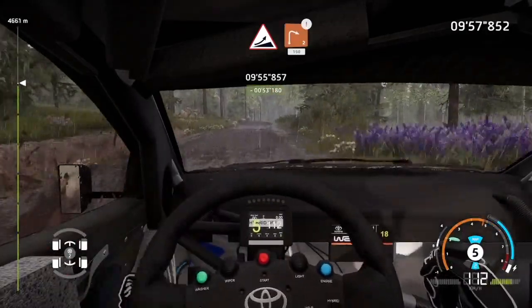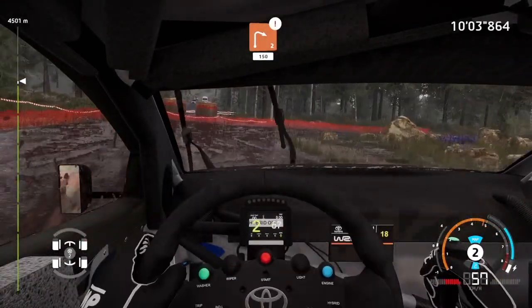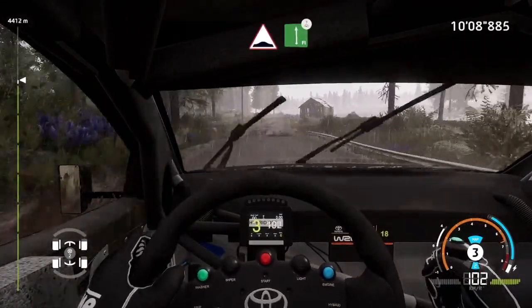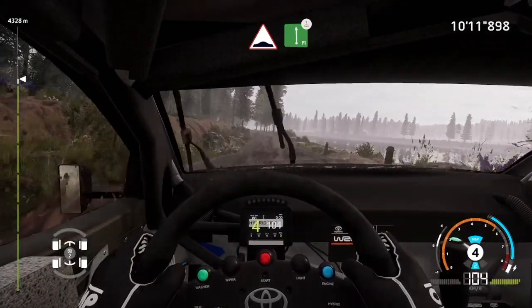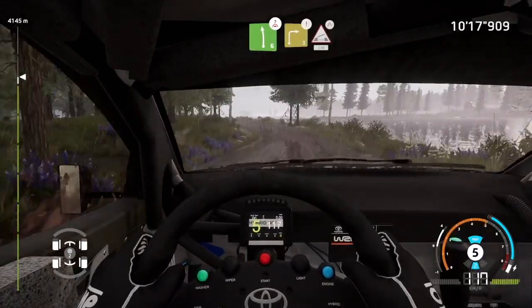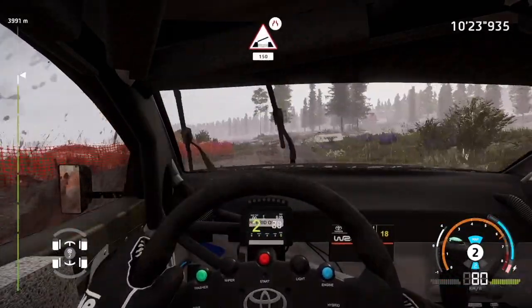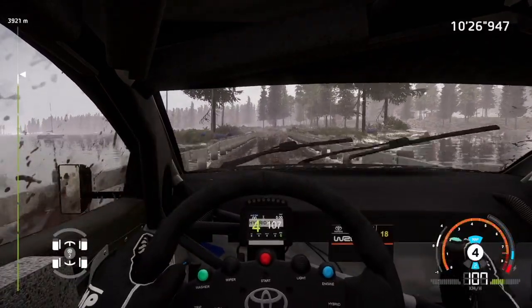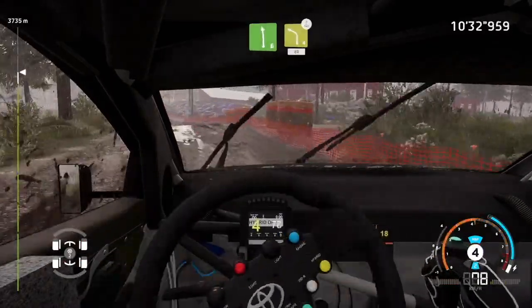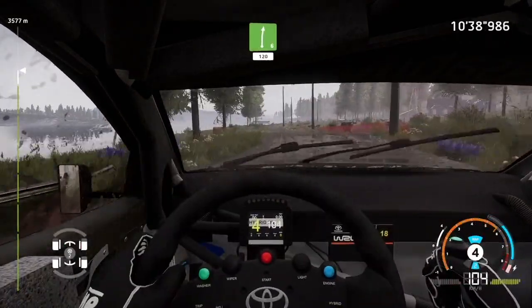Caution, brake, right 2, cut, 150. Caution, brake, right 2, cut, 150, bumps, keep middle, into right 6. Left 6, over crest, long. Caution, brake, right 3, small cut, into bridge, narrows, 150. Right 6, over bump, keep right, for left 6. And caution, left 4, medium, over crest, definitely don't cut, 80. Right 6, 120.